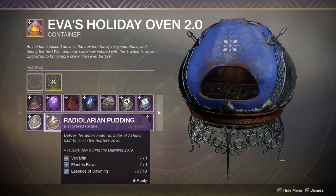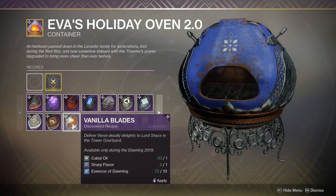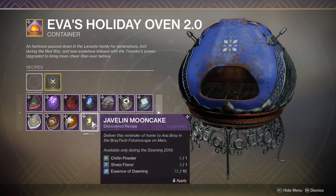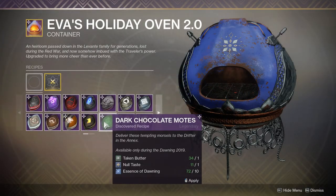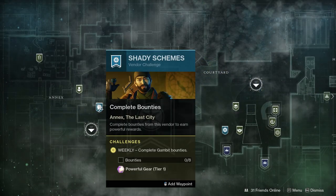Radiolarian Pudding is made with Vex Milk and Electric Flavor, and it's given to Asher Mir on Io. After that, we have Vanilla Blades — made with Cabal Oil and Sharp Flavor, given to Lord Shaxx in the Tower. Then we have Javelin Moon Cake, made with Chichen Powder and Sharp Flavor, given to Anna Bray on Mars. Moving on, we have Dark Chocolate Motes — these are made with Taken Butter and Null Taste, and they're given to the Drifter in the Tower Annex.